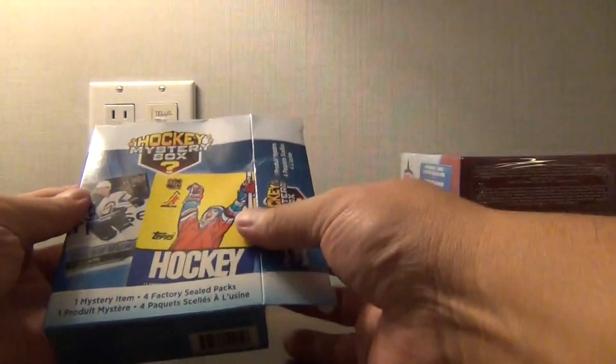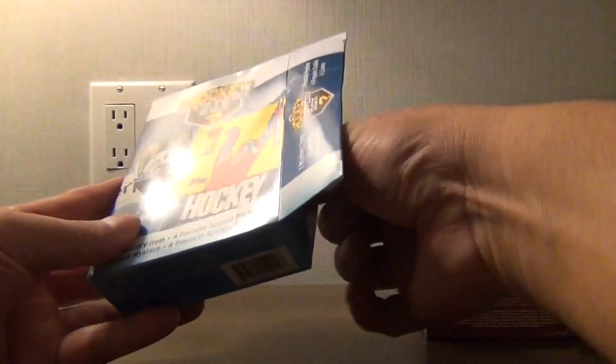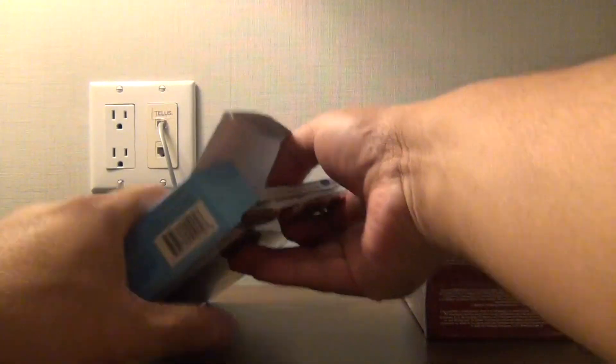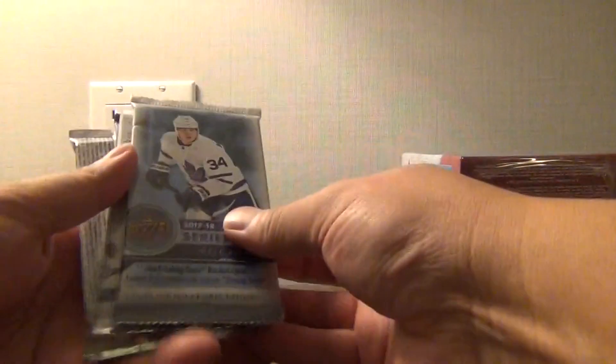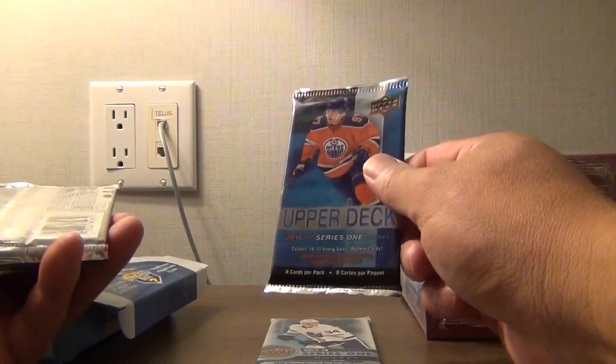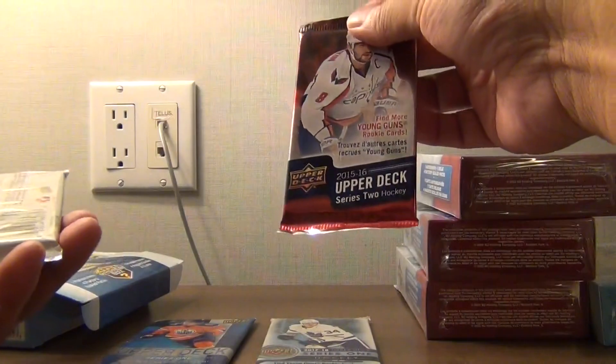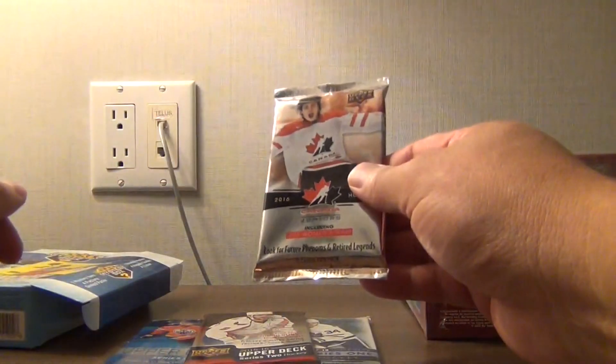Mystery box — you got four factory sealed packs and one mystery item. I'll save the mystery item for last. What do we got for the packs? We got a 17-18 Series 1, a 16-17 Series 1 — that's actually a pretty good one — a 15-16 Series 2 — that's a good one as well — and a Team Canada pack.